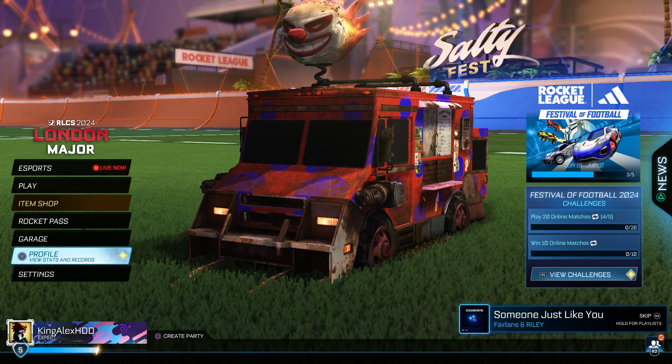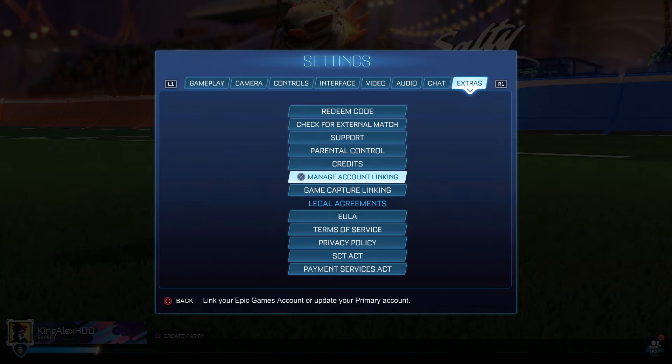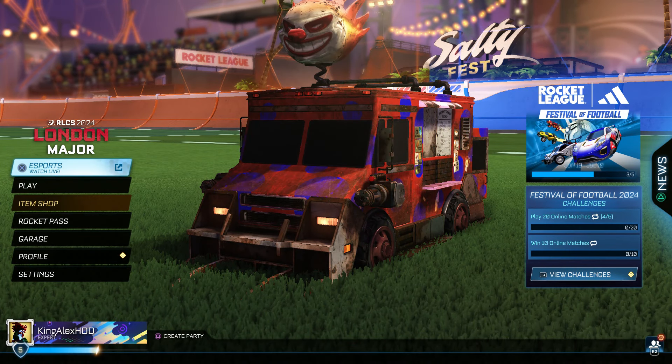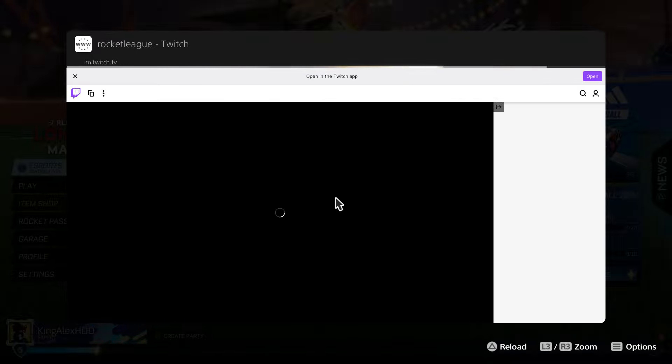All right, give it a second. Now once you start it up, you guys can go to Settings, then go to Extra, then go to Manage Account Linking, and you're going to link your phone account to your phone. You want to do that, so please do that right now. Then the next thing you're going to do is come over here to the eSports section.